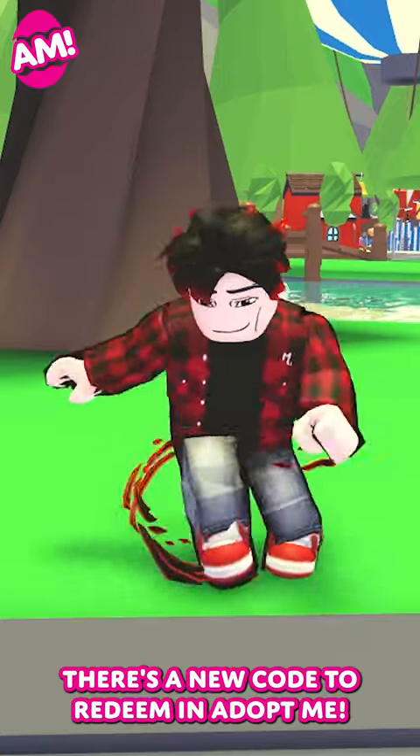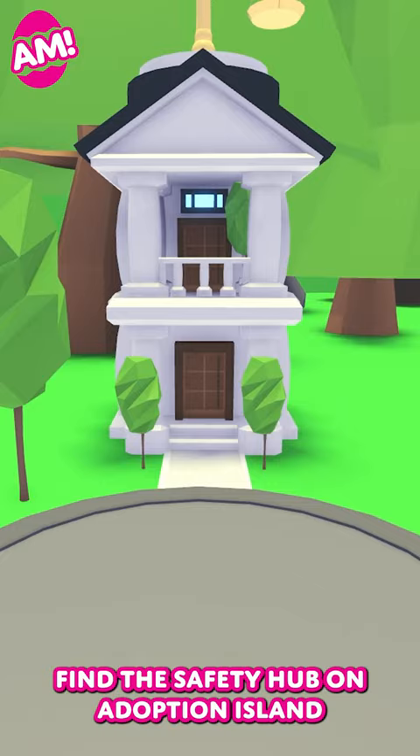There's a new code to redeem in Adopt Me! Find the safety hub on Adoption Island. Go to Agent Ruhi and use the kiosk next to them.